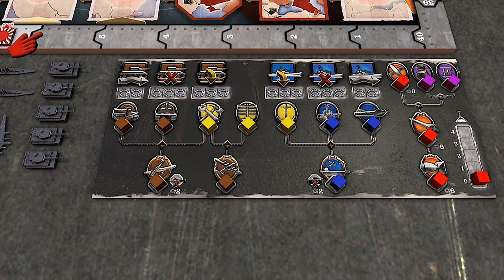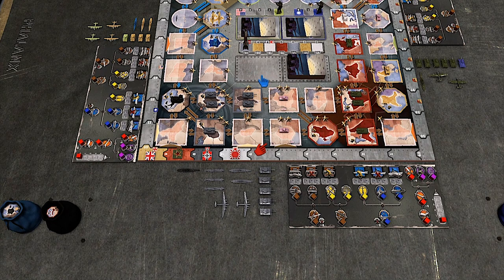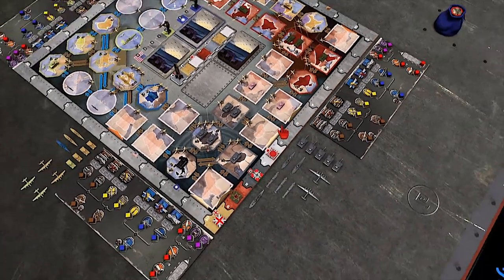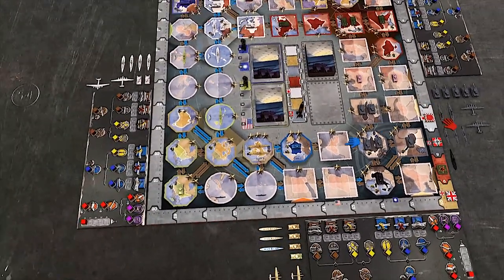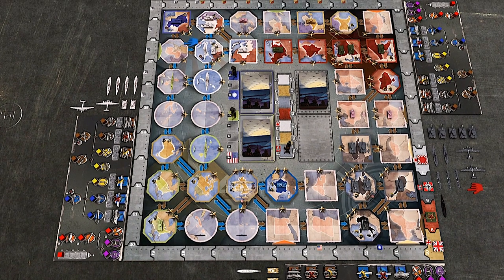Basically we are fighting World War II in a nice self-contained board game. I assume we're going to see all the major players — the Axis and the Allies. Exactly. You have four countries, four powers — the main powers. It's team play. One team is Axis: one player is Germany, the second is Japan. The opposite team is the UK player and the USSR, the Russian player. Those are the main factions.